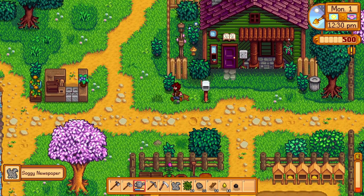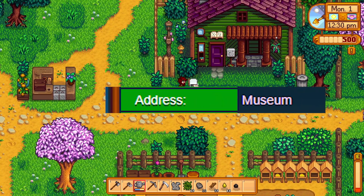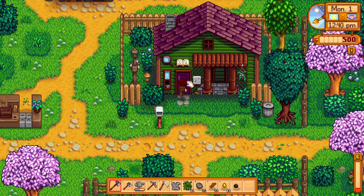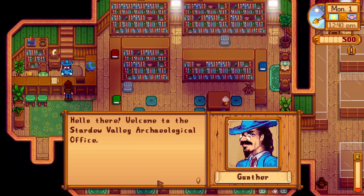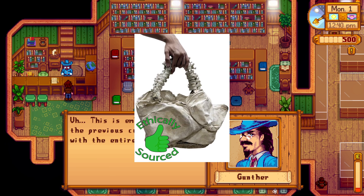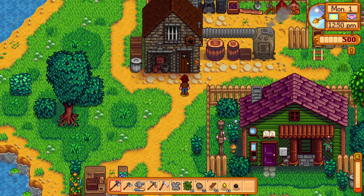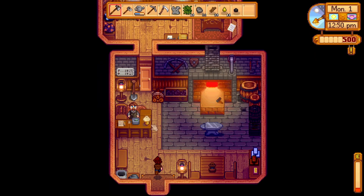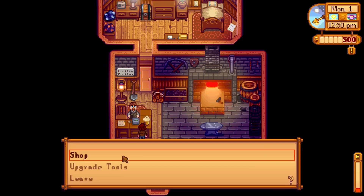Gunther is the proprietor of the archaeology center — the address of which is museum. Don't be fooled by either of these philanthropic names. Gunther's only desire in life is to take away your hard-earned rock collection. He loves ethically sourced bone matter, and hates to see you succeed. Nearby, we have Clint. Clint owns the town's smithy. Here, you can upgrade your hoe, and probably some other stuff.